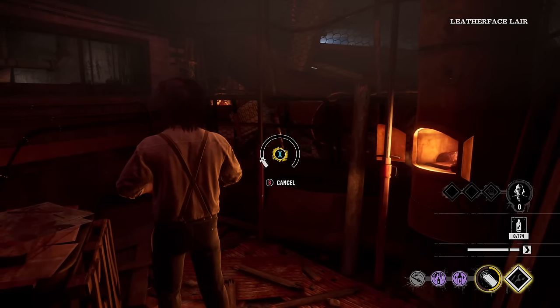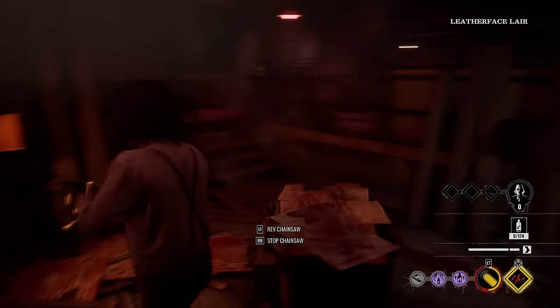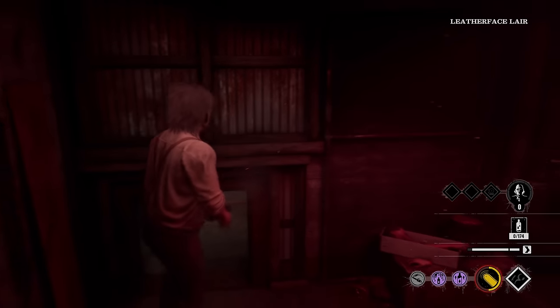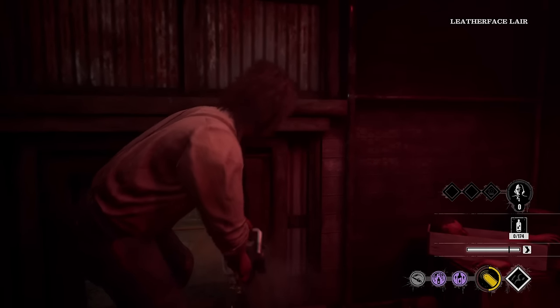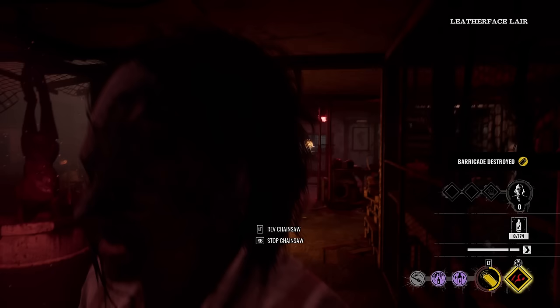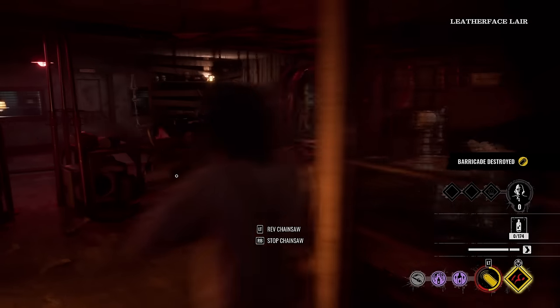Here we go — blood harvester Leatherface on the mill map. Let's go ahead and shut this down right now. We ain't going to allow victims to go through here, not today. We only got one Grandpa perk — exit alarms — that's all we need. I'm going to break this barricade.